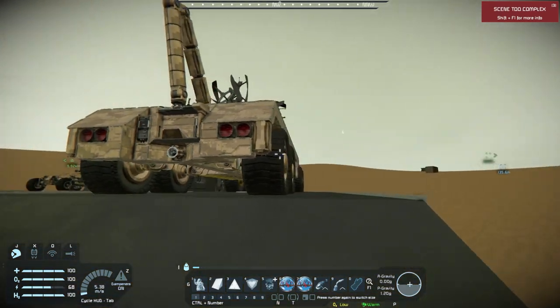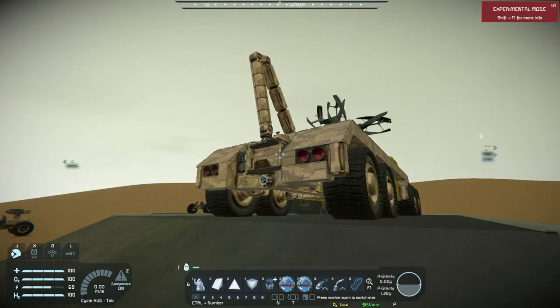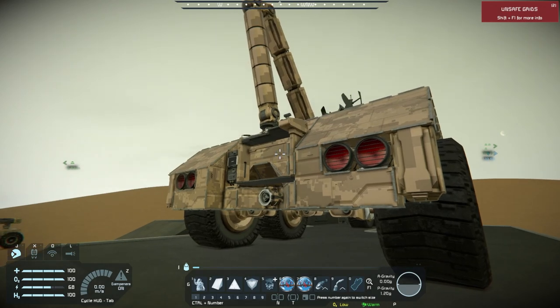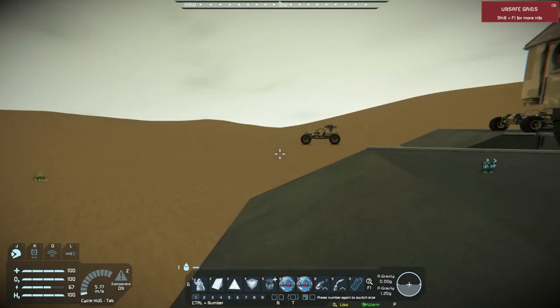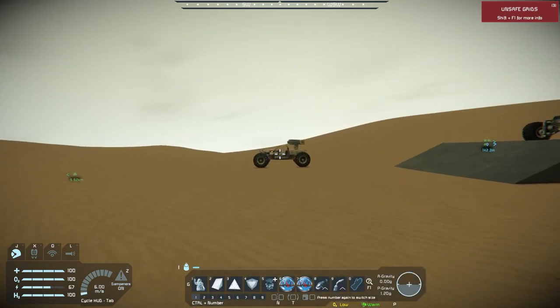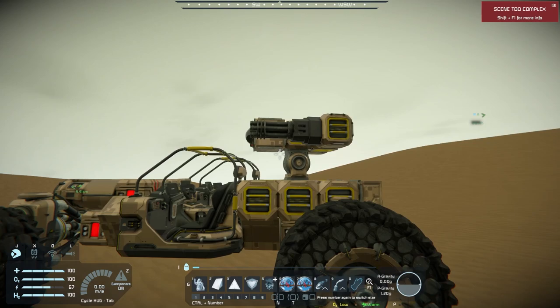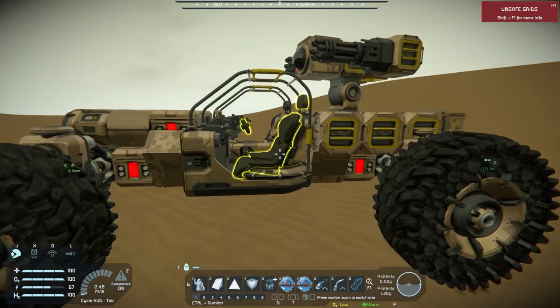I spent a couple of hours trying to figure out this crane system, that's why I went ahead and built it. And it kind of works okay. I should have done it in creative, to be honest with you. But we're going to go over that here pretty soon, and I'll tell you how I exactly built it. Then we have some turrets on the jeeps, and I tried to make it as compact as possible. There are a few things that we do need to talk about with that. The system does actually work out pretty well.